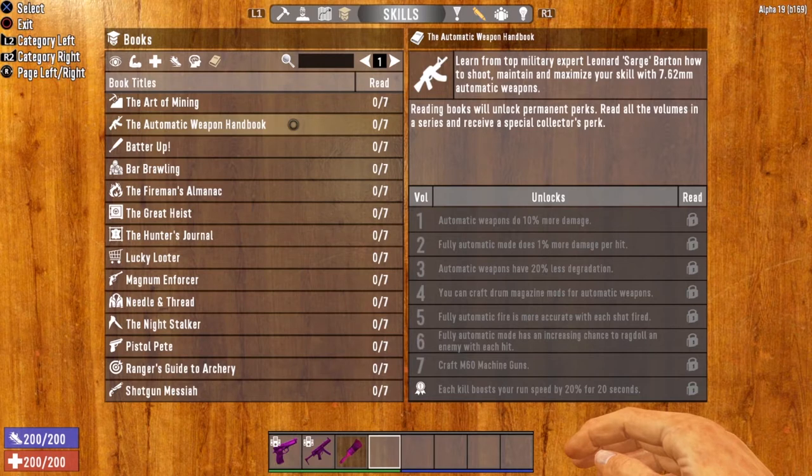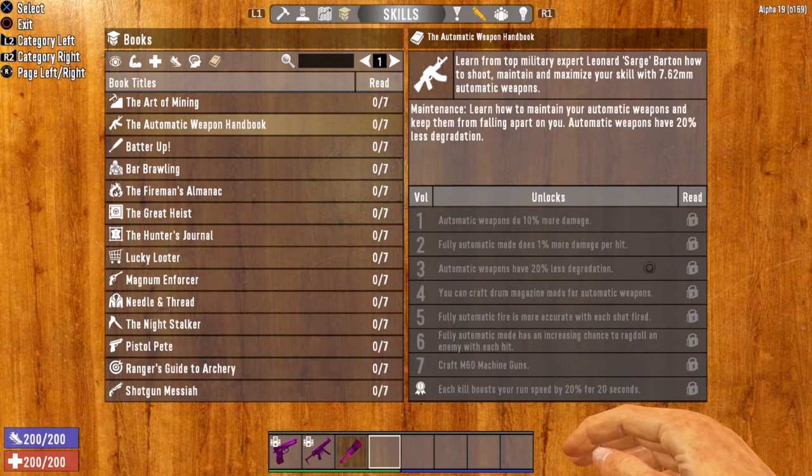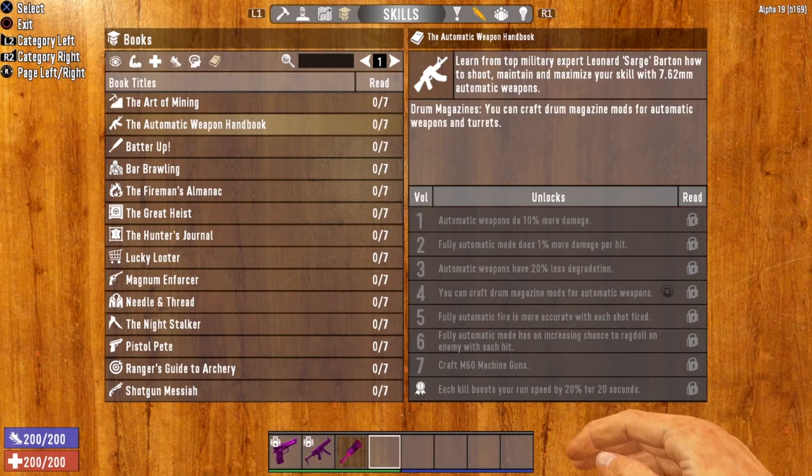Next up, let's take a look at the book series that governs the tactical assault rifle — the automatic weapon handbook, also known as the machine gunner books. There are some very good volumes in this series. Volume one deals an additional 10% more damage. Volume two is pretty cool — fully automatic mode does 1% more damage per hit, so the more you fire, the more damage you do. Volume three gives 20% less degradation, meaning you can go longer without repairing your weapon. Volume four lets you craft drum magazine mods, which increase your magazine size tremendously.